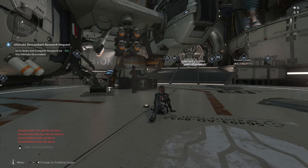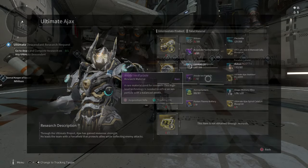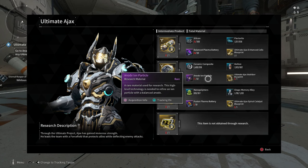Hello everyone, it's good to see you back. If you're looking for the best way to get anody ion particles for Ultimate Ajax, then this here is the fastest way to get it.